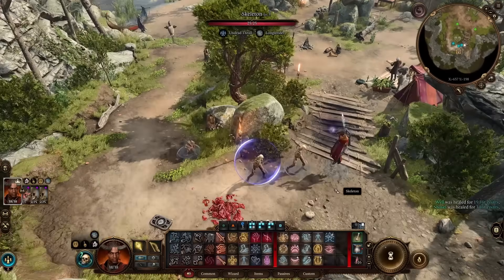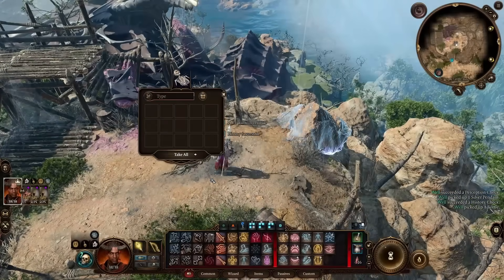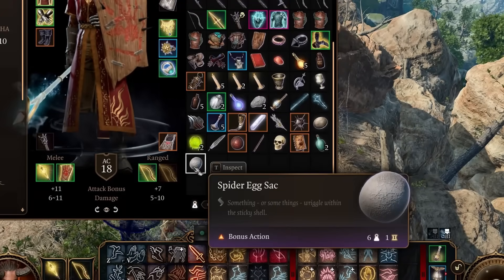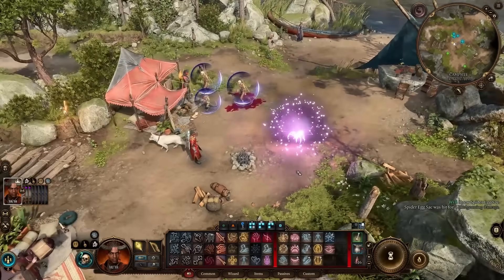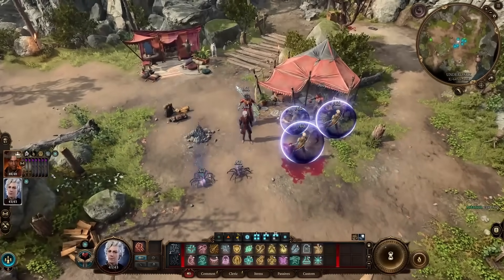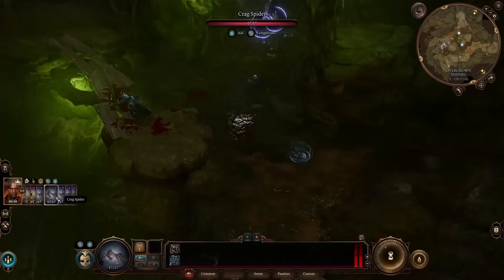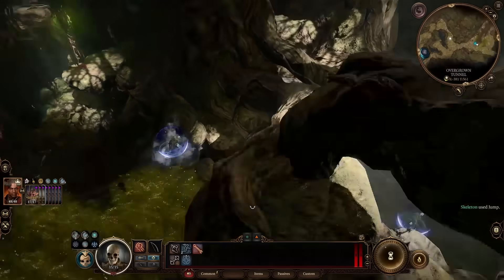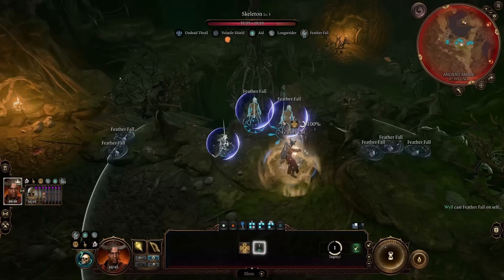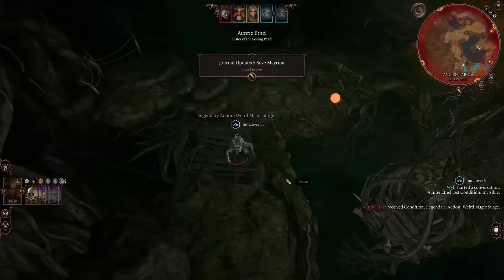I give the skeletons Longstrider and shields before heading over to a spot right next to the guidance amulet, where we find a crevice containing a bag. In the bag is a spider egg sac that can be thrown to summon 5 one-time-use Crag Spiders. Using Aid from another character, we can get their HP all the way up to 17, and our skeletons all the way up to 35. I very painstakingly bring them all down to Ethel one by one, free Mayrina with invisibility, and use our Mistress's blessing before starting the fight.